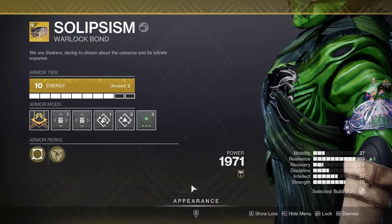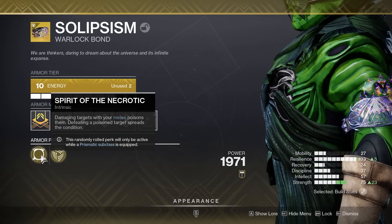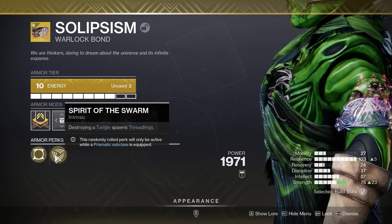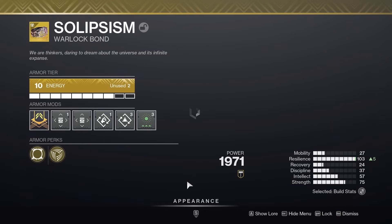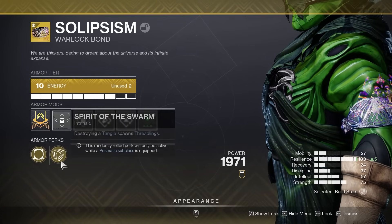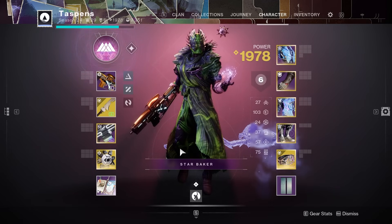While recording this video I actually got an insane double armor perk on the Solipsism exotic Warlock Bond. I got Spirit of the Necrotic — great with the Strand melee — but I also got Spirit of the Swarm, so destroying a Tangle spawns Threadlings, which works perfectly with the Arcane Needle. If you're looking for the best double perks for this build, it's definitely Spirit of the Swarm and Spirit of the Necrotic. I got super lucky on my second run.